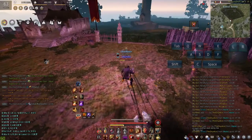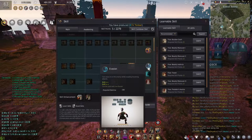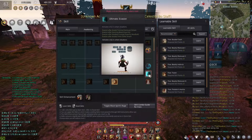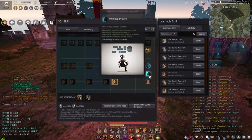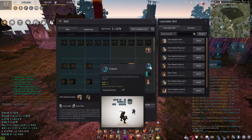The first thing that you need to make sure that you have before we start talking about these pre-awakened movements is make sure that you have evasion as well as ultimate evasion. If you do not have these two skills specced and this one is not unlocked, you will not be able to do these skills.